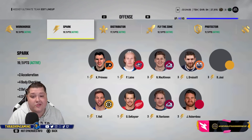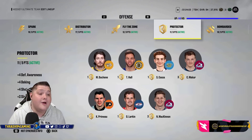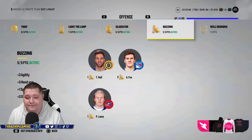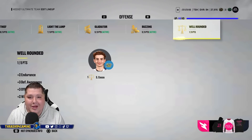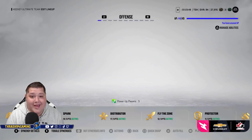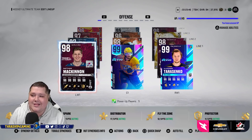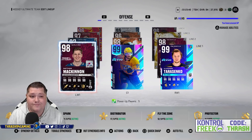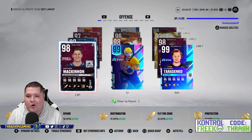For synergies, I have Workhorse, Spark, Distributor, Fly the Zone, Protector, Bombarded, Magician, Thief, Light the Lamp, Gladiator, and Buzzing. Sorry, Well Rounded — I couldn't fit you in. I don't think Well Rounded is really that necessary when everyone else has all their synergies active. I'm very happy with my team. I ended up going 11-2 in Champs this week with this squad. I'll try again next week. I just don't feel the need to play past 11 wins — odds are I'm not going to get 15, and it's not worth the extra stress.